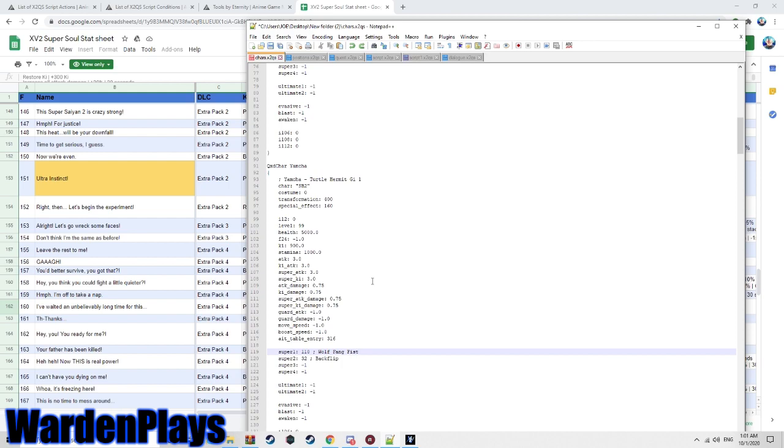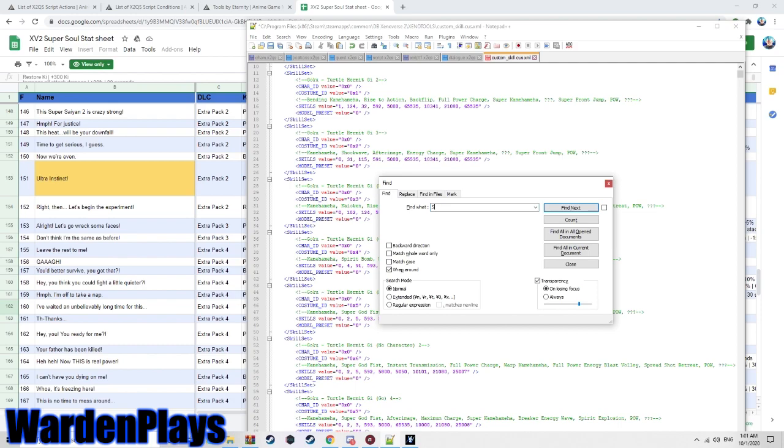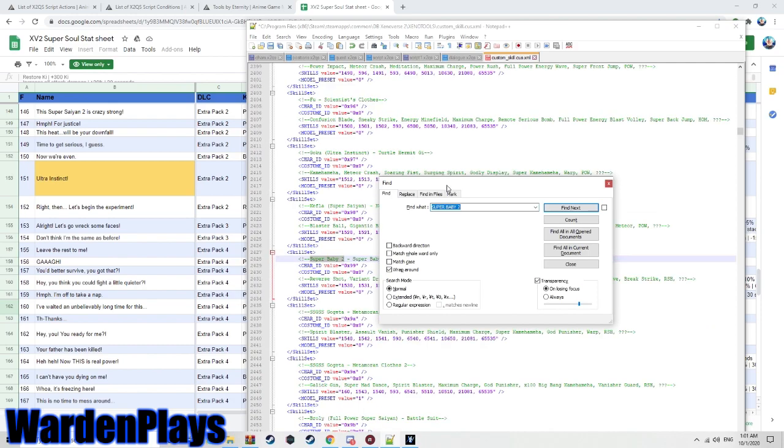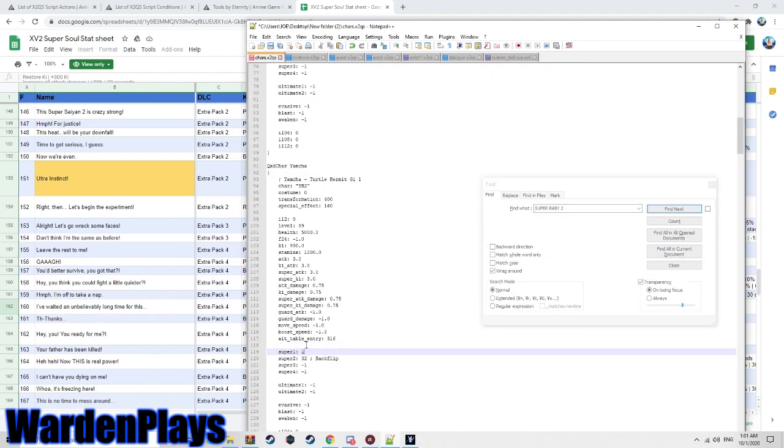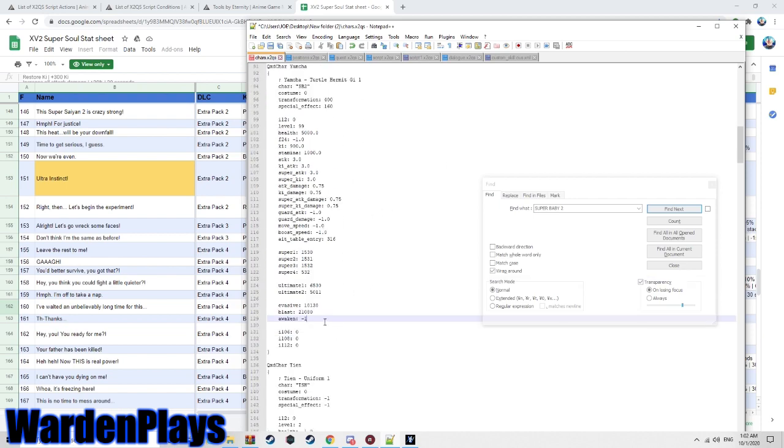For skills, pull up the custom skills file and search for Super Baby Adult to find his skill IDs. You don't have to use his specific skills — you can use any IDs you want. For example, instead of Maximum Charge, give him Darkness Mixer at ID 530. Darkness Sphere is 5531, Super Ki Explosion is 5011 for an AOE attack, Break Strike is 10130, Power Ki Blast is 21080, Rush Ki Blast is 21081, and Homing is 21082.